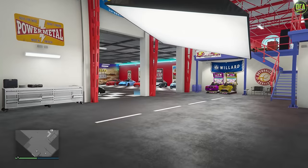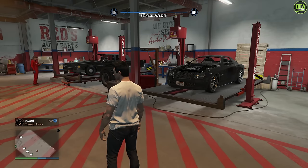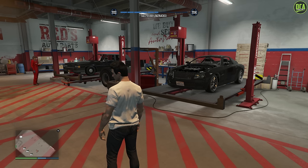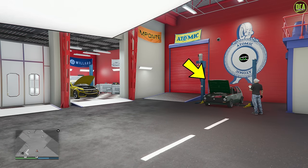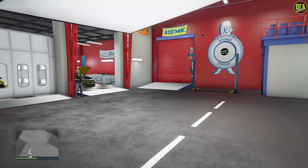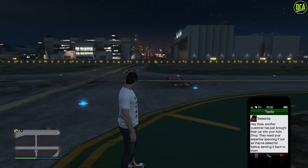For those who own both the old auto shop business from the Tuners update and the new salvage yard business, there's a very weird bug between those two. Every time a tow truck salvage car from your salvage yard finishes being salvaged and disappears, the customer car on the primary lift in your auto shop will straight up disappear too. This is why a lot of you have been getting messages from Sessanta saying a customer car has arrived — because the other one keeps disappearing and new ones keep replacing them as if you sold them when you didn't.